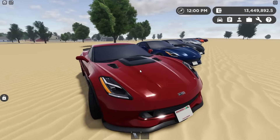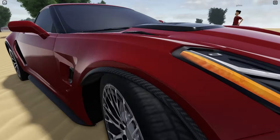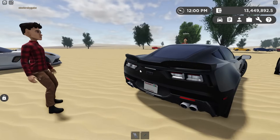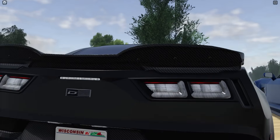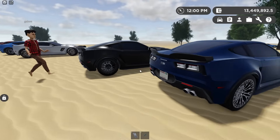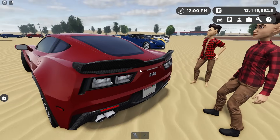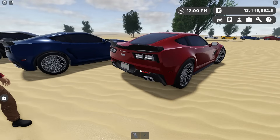Moving on to the Z06s. We got this one — the Long Beach Red. This one is great. I love the chrome taillights on the C7s. It does have the red reflector up top, which I'm not the biggest fan of, but it has a little bit of contrast. The spoiler's mean — it's got a lot more depth to it than the Grand Sport spoiler. I really like the chrome taillights on the red because it just breaks it up a little bit. I feel like it's too much red.